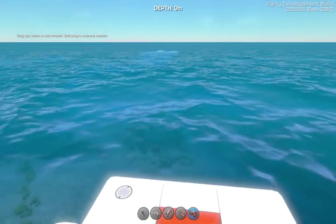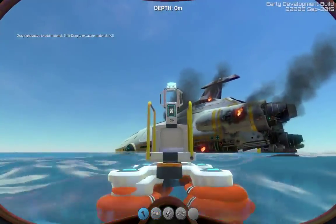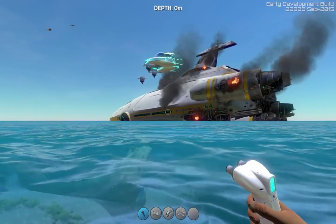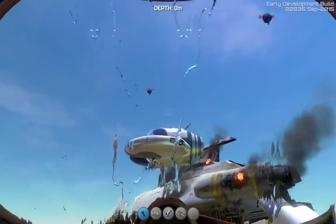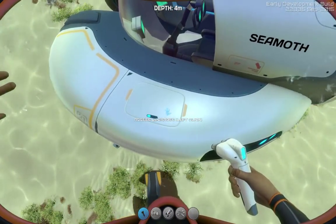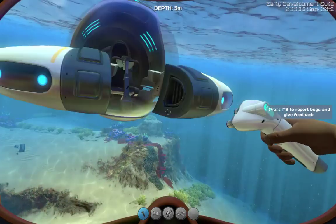Let's hop in the Seamoth. The Seamoth is going to drop here, and you'll notice there is an upgrade module now. An interesting thing about the upgrade modules: if you watched my previous video, it didn't have a texture — now it's fully embedded into the vessel and has a skin. So that's a neat little thing.